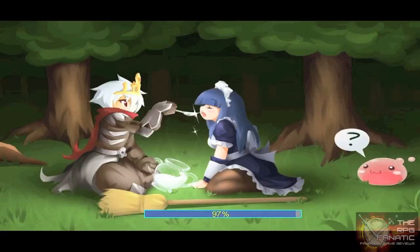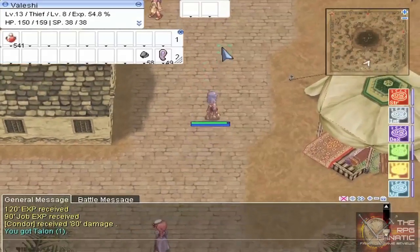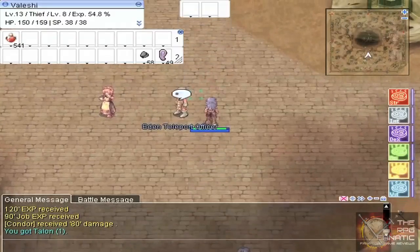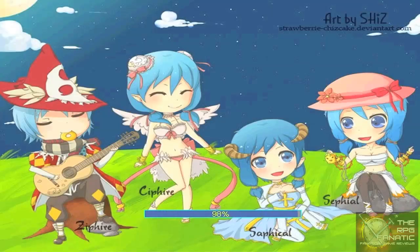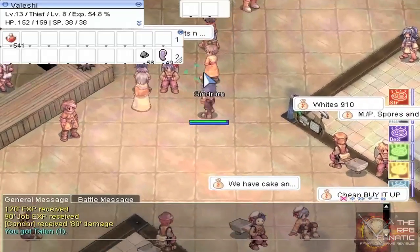Next we're going to go right back to Baroque, and then we're going to use the teleporter to the Eden Group to get our items. When you get to maps that are really close by wherever you are, go to the Kafra and save your character there so that you can just teleport right back and turn in your quest to the Eden Group.